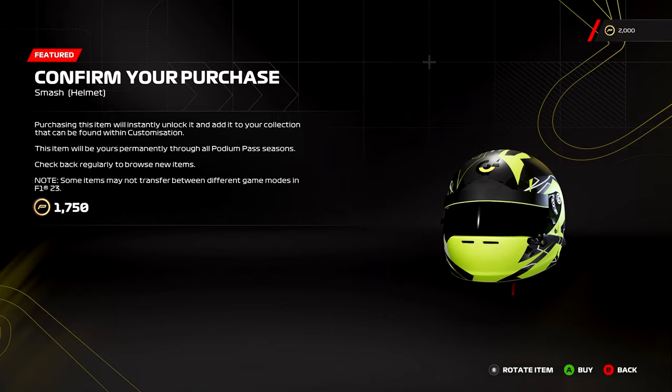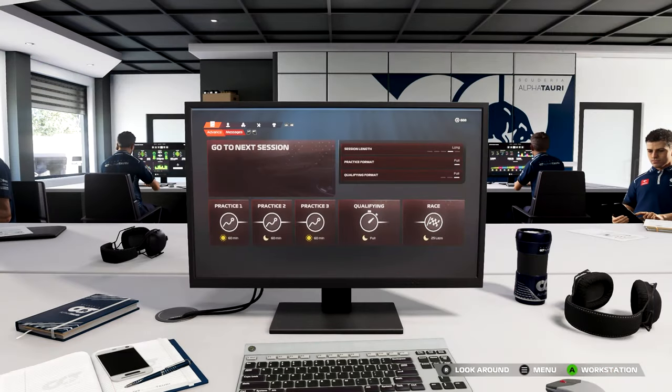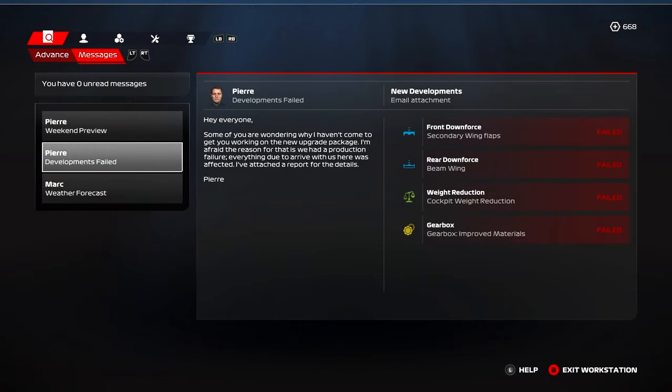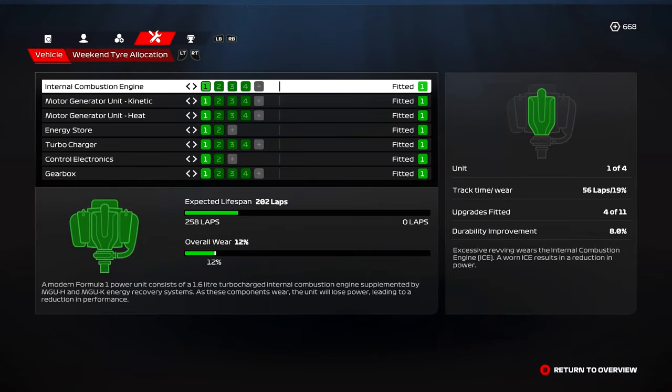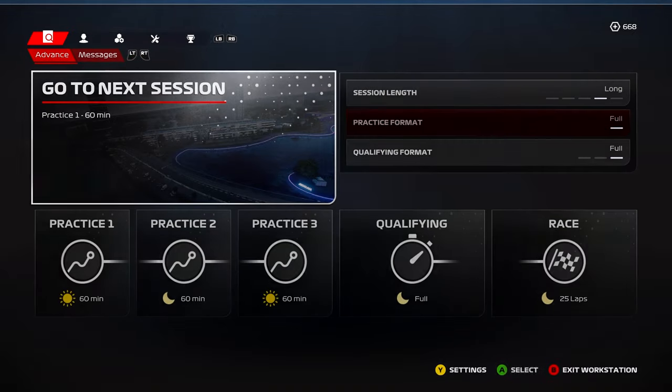Hello everybody, welcome back to a brand new episode of our F1 23 Driver Career Mode. We're all having a great day. I spent some Bitcoin on a new helmet here, but we're ready for race number two of our rookie season. Unfortunately, we had all four upgrades fail on us, so we are coming into this weekend in Jeddah with absolutely nothing upgraded on this AlphaTauri after a P16 finish.